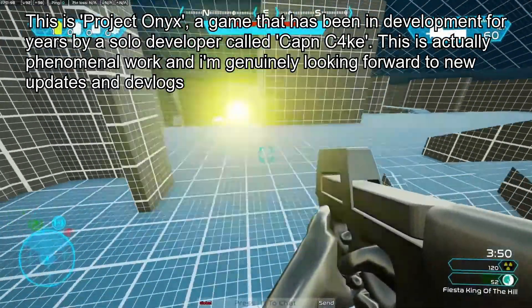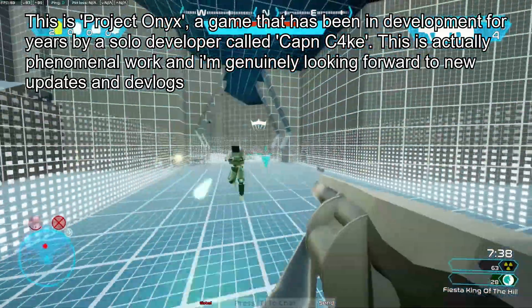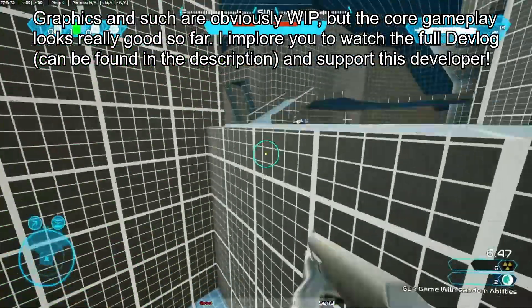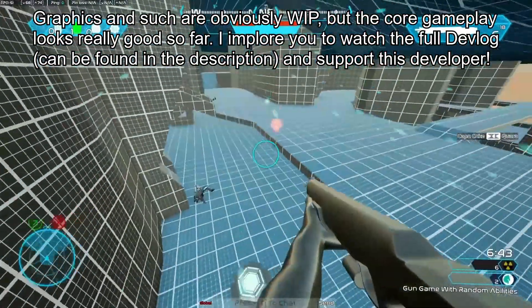Trappler is an ability, and currently there are seven abilities. These are all infinite-use items, but have a recharge in-between uses. There's also equipment, which instead is a one-time use and will have to be looted on the battlefield to use. You can have both an ability and equipment at the same time, and this makes for some really incredible plays.